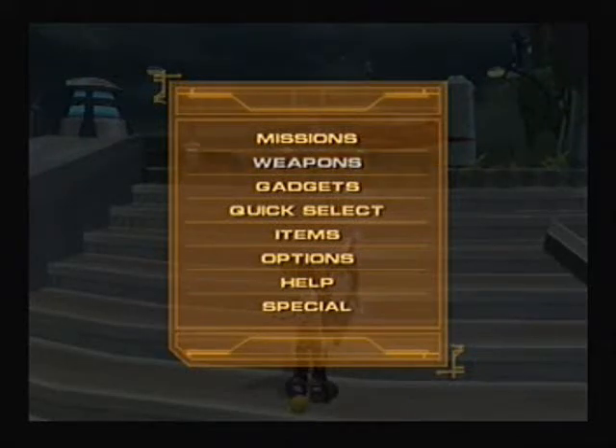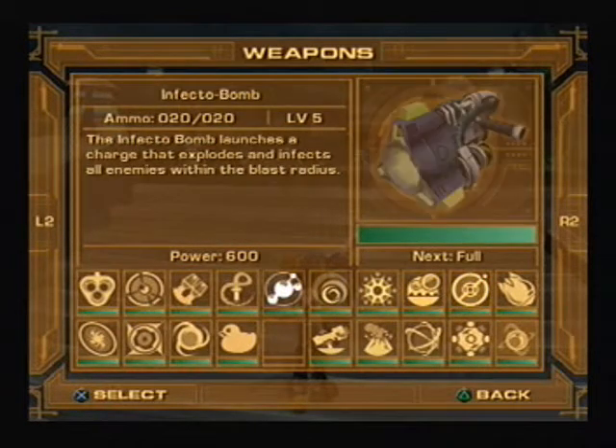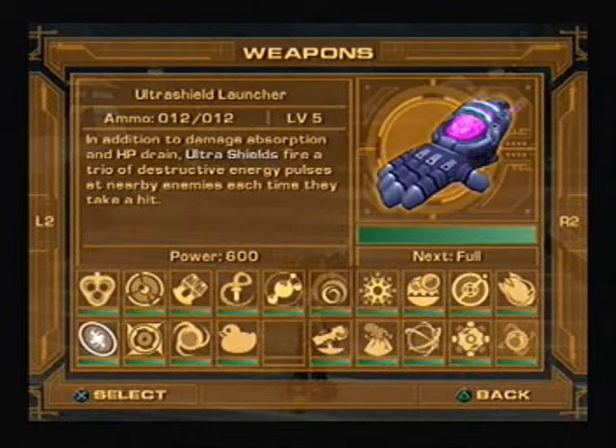Hey, this is Evil Dead Final 102. That was more or less Ratchet and Clank 3 and this will be the beginning of the end because we're gonna do the final level and beat the boss. I need to explain a few things because I did quite a bit off recording because it was kind of a waste of time. I basically got all my weapons fully upgraded, and I even got that thing up to level 5.